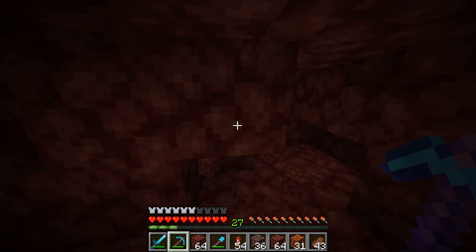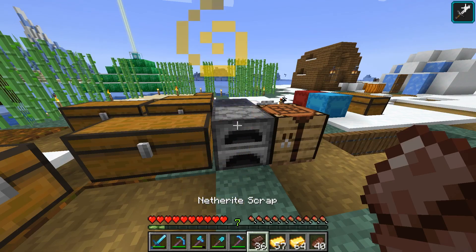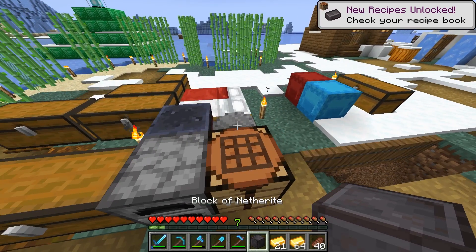It took me a bit of time to farm all 36 ancient debris. Now I have to smelt them — 4 ancient debris combined with 4 gold nuggets equals 1 netherite ingot. So now I can craft a block of netherite.